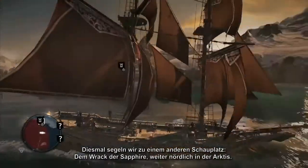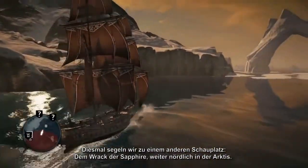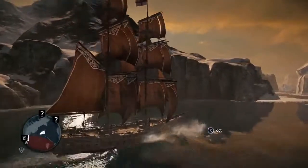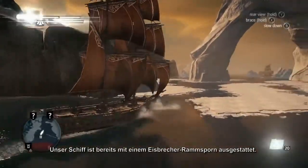We'll sail on to another location this time, the Sapphire Shipwreck, located further north in the Arctic. To get there, we'll have to break through an ice sheet that's blocking access to the area. Our ship is already equipped with an icebreaker Ram, so we can cross through it easily. But this is an upgrade you'll have to gain through your progression in the story.